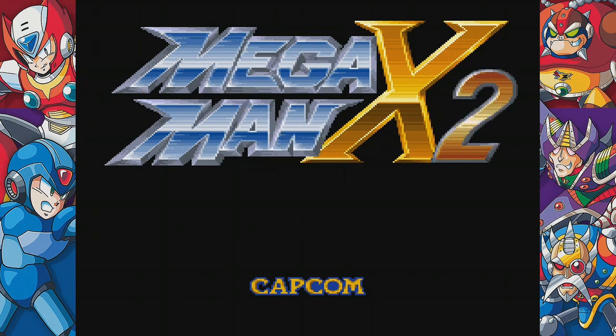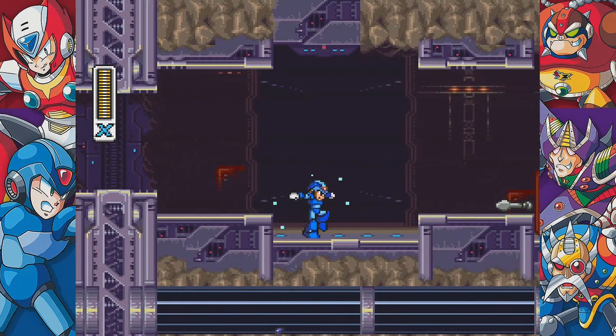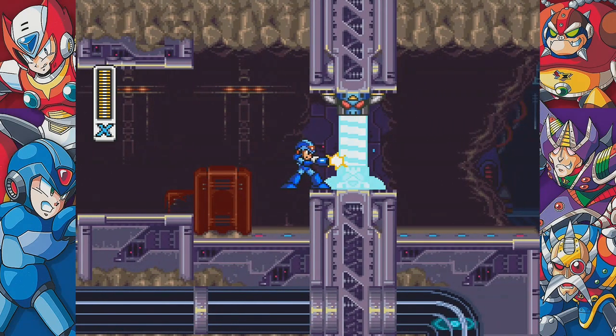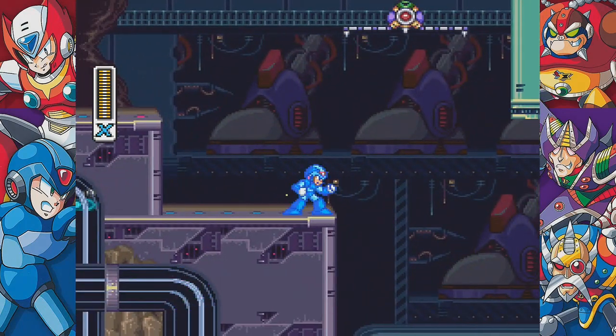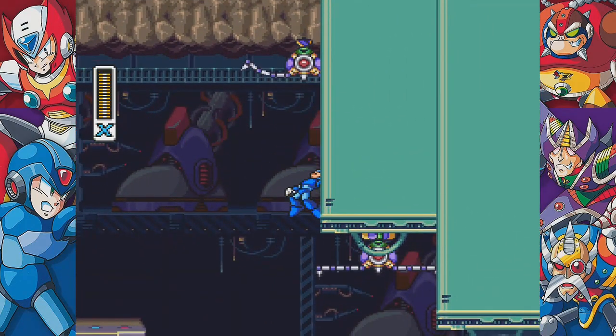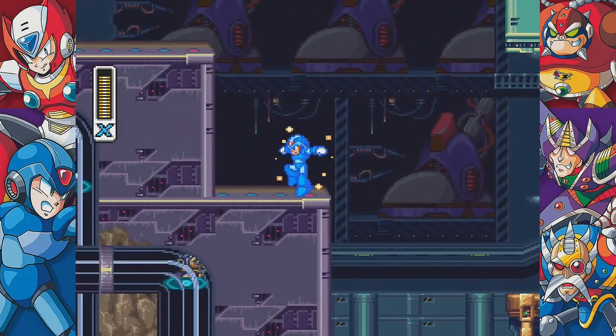Mega Man X2 was in a lot of ways more of the same, and it resumed a tradition from the original Mega Man series in that all of your powers and upgrades that you got in the first X are gone when you start X2. Well, almost — you do start the game with the ability to dash from the first game still equipped. So apparently Mega Man had to do a factory reset, except for the dash legs — he got to keep those for some reason.